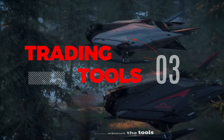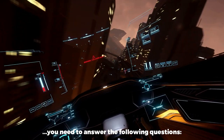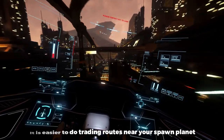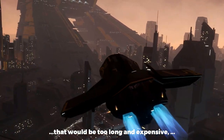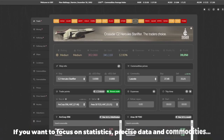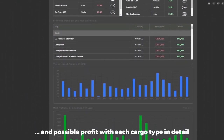Okay, let's talk about the tools. I have a ship — now what, you may ask? Now you need to choose a cargo and a trading route you want to do. To figure out what and where to buy, you need to answer the following questions: Where are you at? It is easier to do trading routes near your spawn planet. How much money can you spend on cargo? And how long are you able to trade? Now, we can try all the trading consoles one by one, but that would be too long and expensive. So you can use a trading website — there are plenty of them. If you want to focus on statistics, precise data, and commodities, you need to use UX Corp. The link will be in the description. There you can search for commodity prices, buy and selling points, and possible profit with each cargo type in detail.